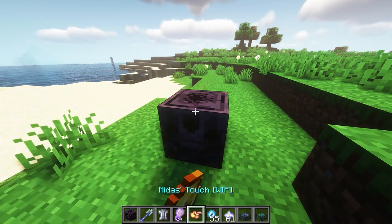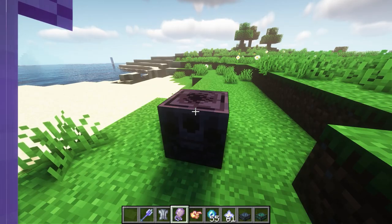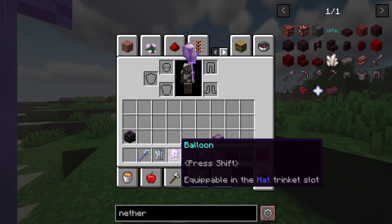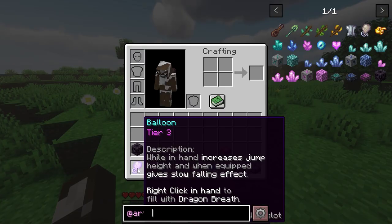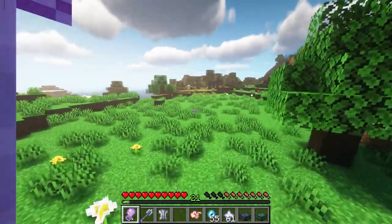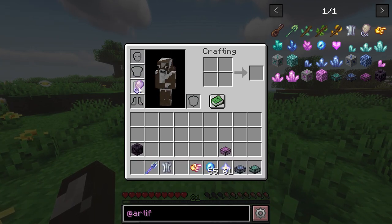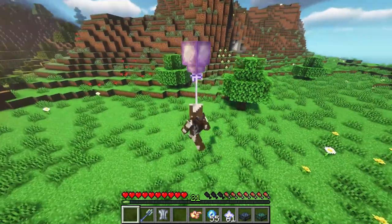We've now upgraded some of the other items to the top tier. The balloon, when in hand, gives creepers a jump boost, and when equipped gives slow falling. Right-clicking fills it with dragon's breath. These are all tier three at this point — and you can also put the balloon in the head slot.